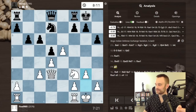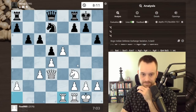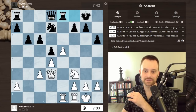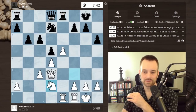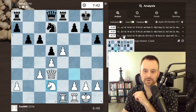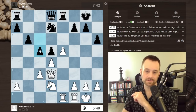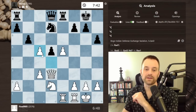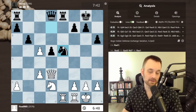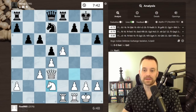Trying to get the knight to f5 — I explicitly mentioned the importance of the d6 square. Rook e8 makes sense guarding e6, then knight d2. According to the engine, black should start getting the queenside pawns going — the top three moves are a5, b5, and c5, all queenside pawn moves. Of these, c5 makes the most sense. If I take trying to attack, black can take with the knight and guard this pawn, and can even take the e-pawn apparently.